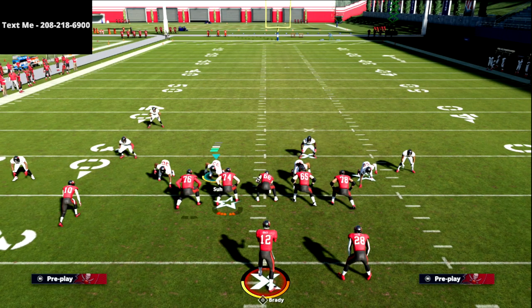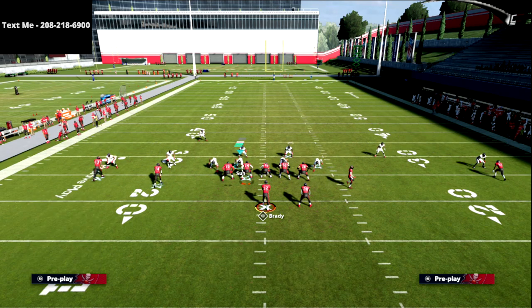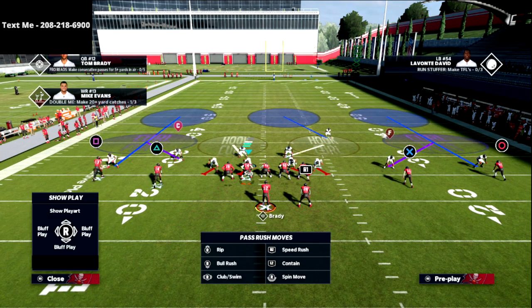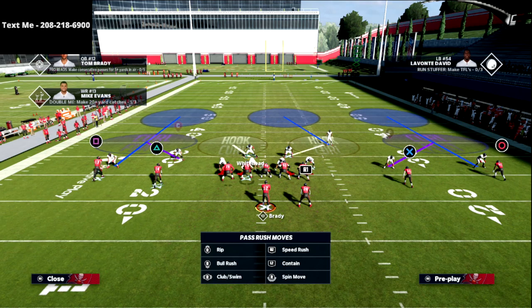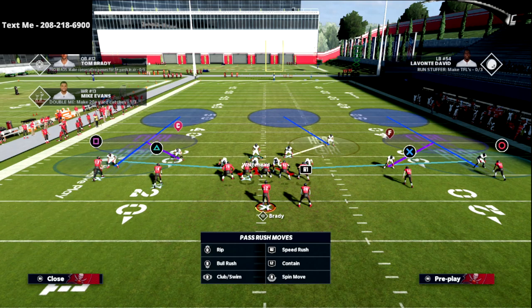The biggest thing you have to understand about cover three is that the offense is going to try to manipulate your deep coverage. Understanding how this coverage works in the deep is really important. In every defense you run, you need to understand who is the person you should be usering. My thought is the person you should be usering is the person opposite of the deep third. So this guy — Whitehead — is going to be my user. You've probably seen a defense that looks basically like cover three Mabel.